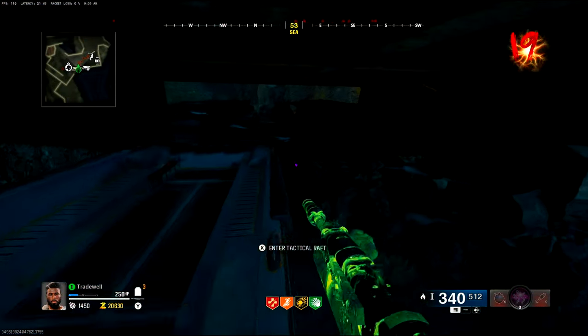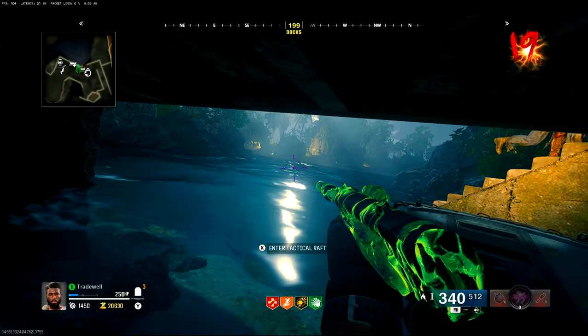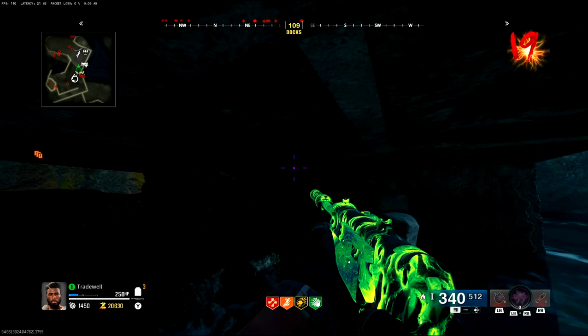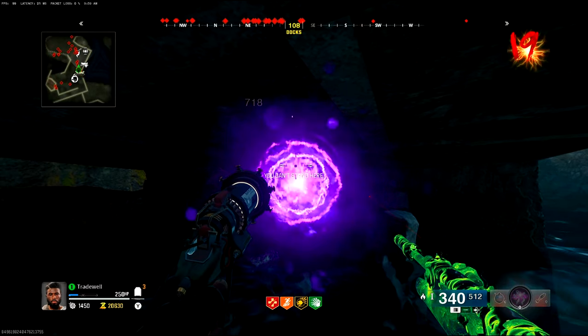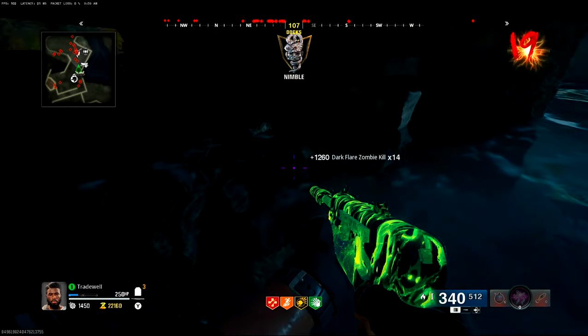What you then want to go do is hop out and hop back onto the boat, go into Prone, and then simply, as you can see, the zombies will pile above you. So if you look at the map, they will all go to your dot, your green arrow, and they will keep piling up above you on this bridge.